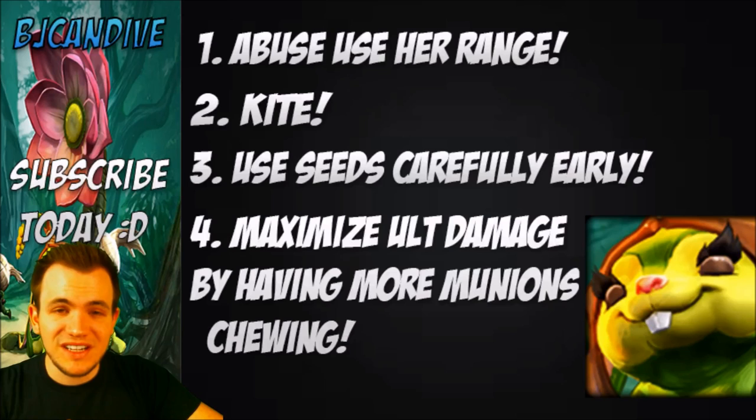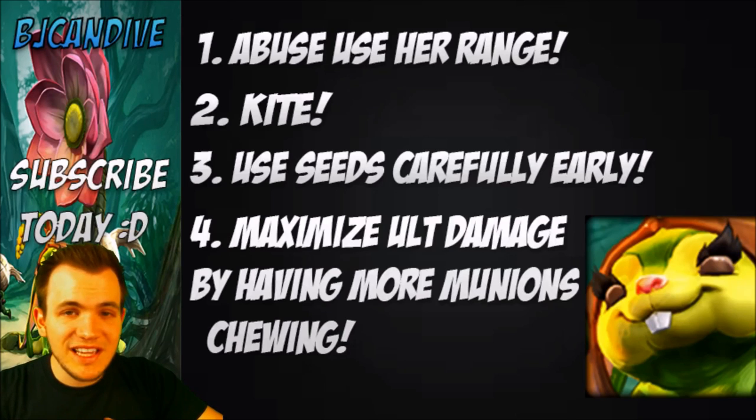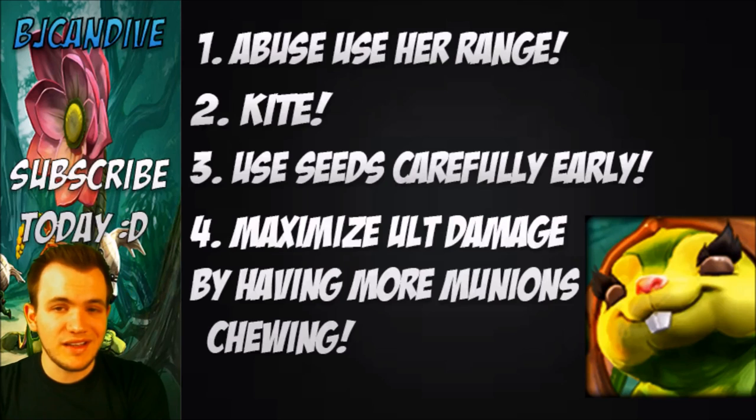Tip number two: always kite — be auto attacking and moving and getting in as much damage as possible. Even if you're losing the trade, get that damage in so your teammates can finish them off, or put pressure on them by keeping them low, forcing them to either go back or stay in lane really low for your teammates to come.